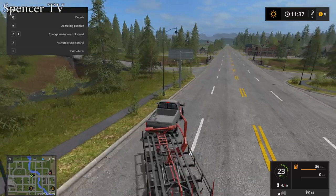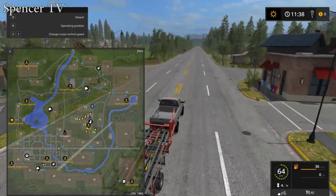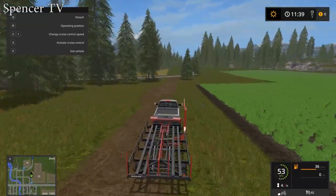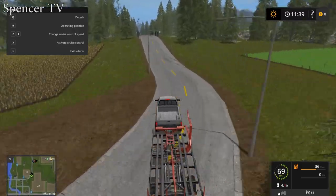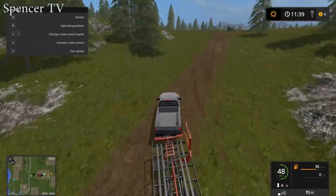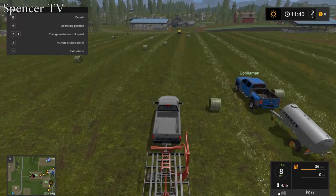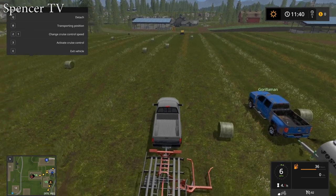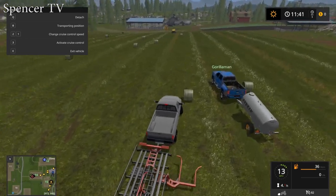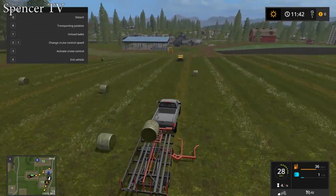Somebody pointed out in the last video's comments that I shouldn't plant all that grass on field 14 because field 14 is bigger. So once I finish harvesting all the grass from field 14, I'm going to convert it back to regular field. Field 19 is currently being planted for grass. Hit B for operating position, then just drive right up next to the bale and it'll pick one up and toss it right in.